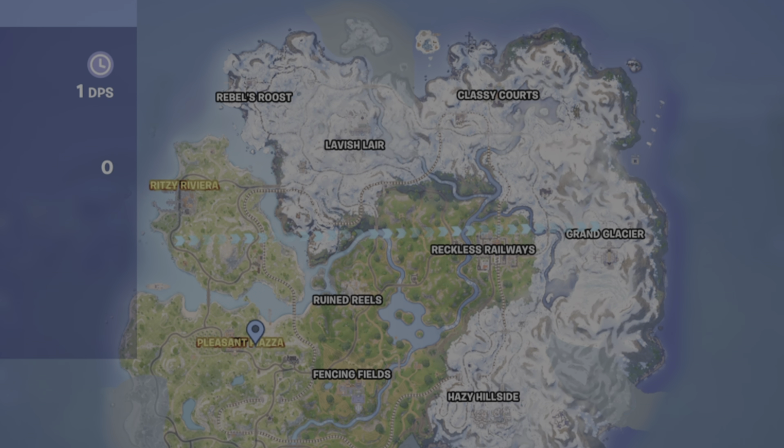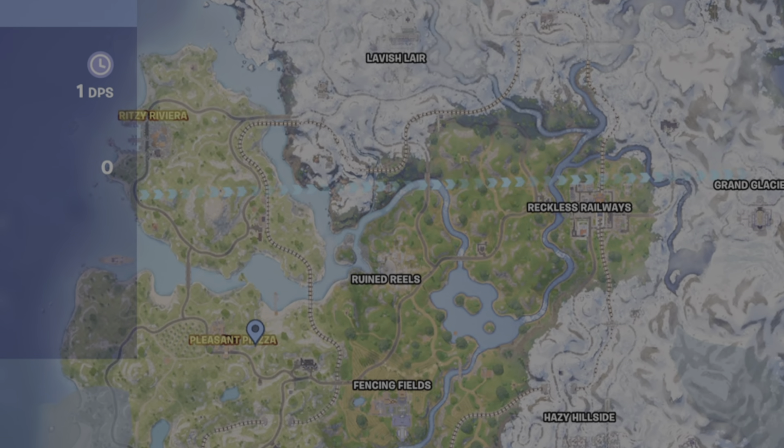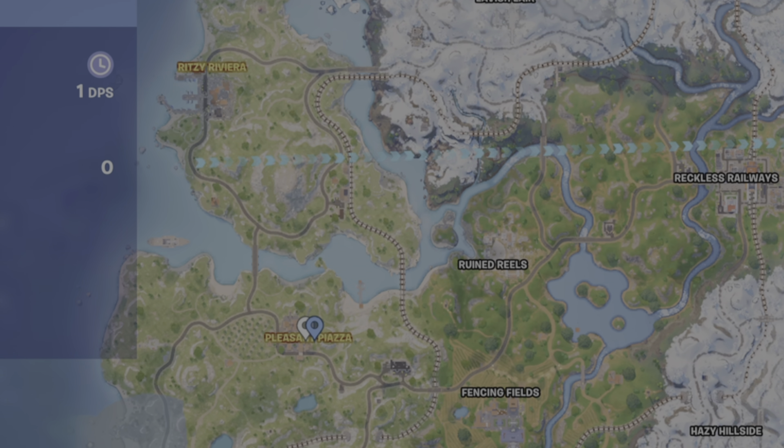At hotspots, there are drones flying around in the air. For this challenge, you need to destroy three of them. There's not an unlimited supply of drones, so you want to go here right off the battle bus. I'm going to the location that's furthest away from the battle bus, which should mean there are fewer players.